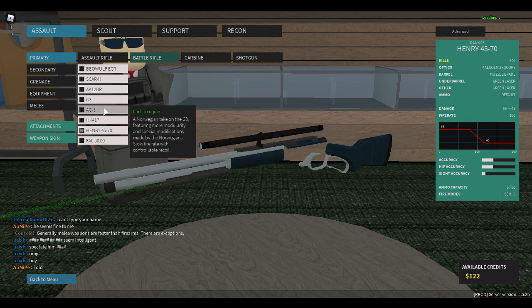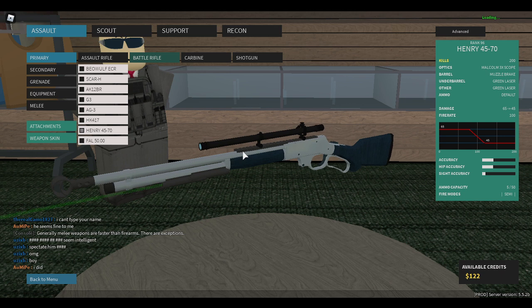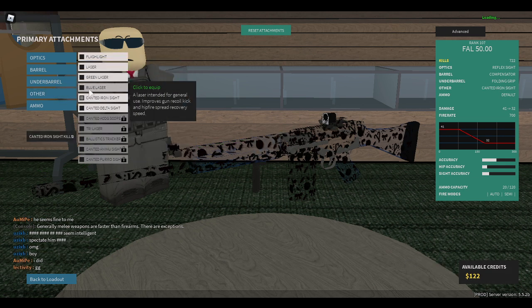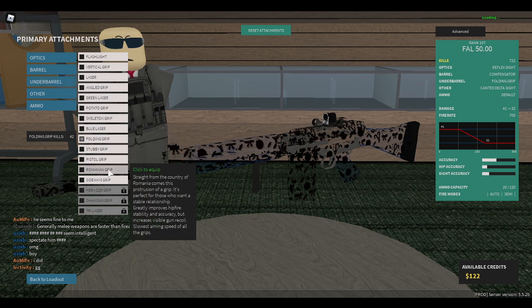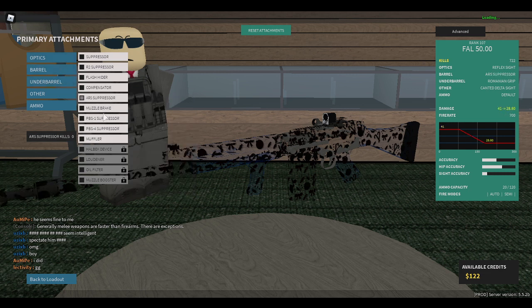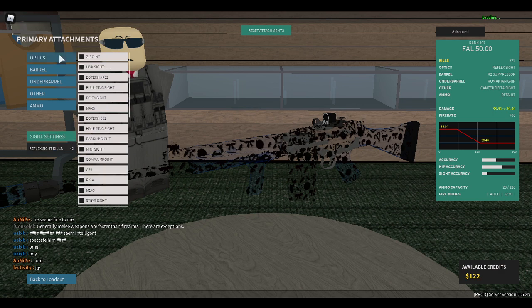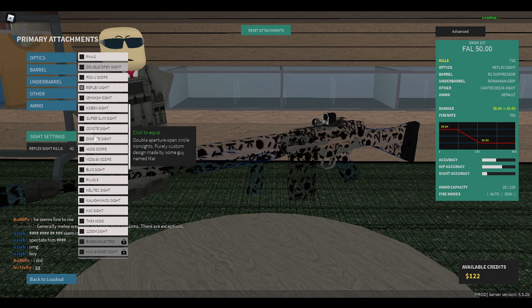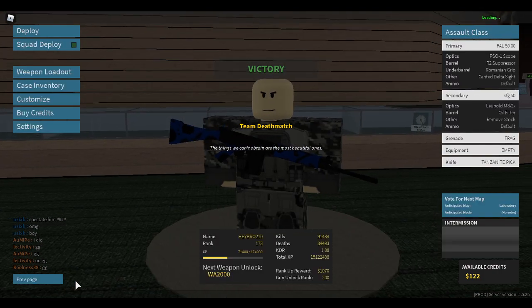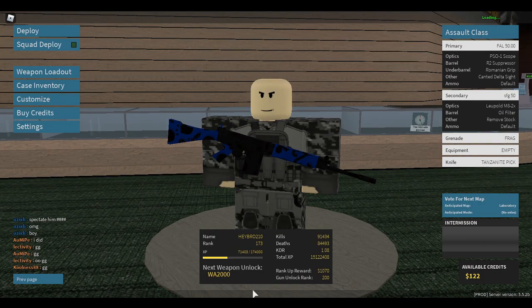This is a thing but I'm more worried about this — I don't have credits. Can't delta. Why not? Remaining grip because remaining dong best. Muffler — need that. ARS — now we'll put R2, then scope. Should I put the PSO on it? Yeah, we're putting the PSO, we're putting the frickin' SVDS slash SV scope on it. I did horrible that round.